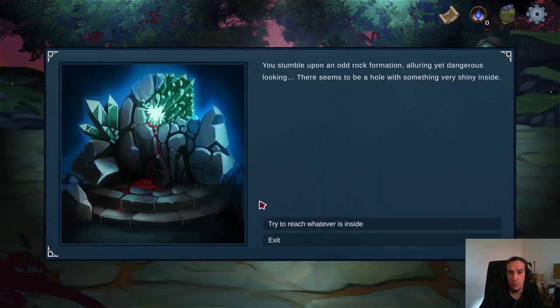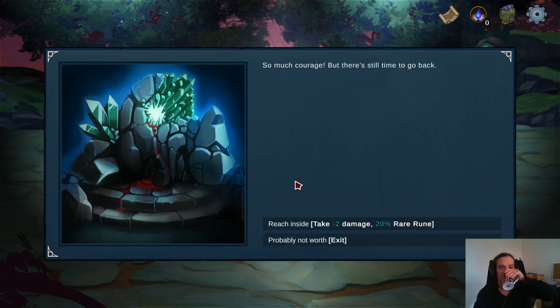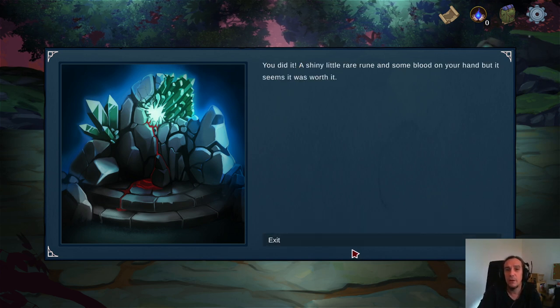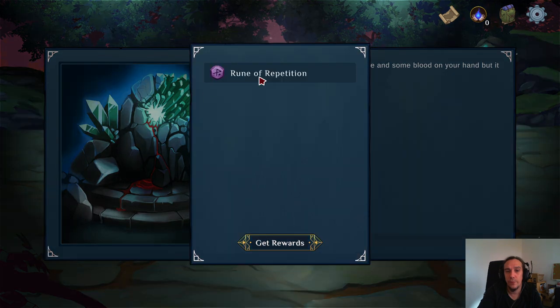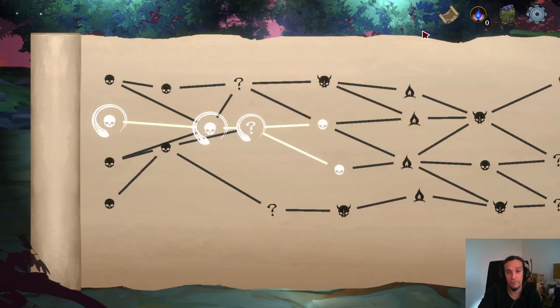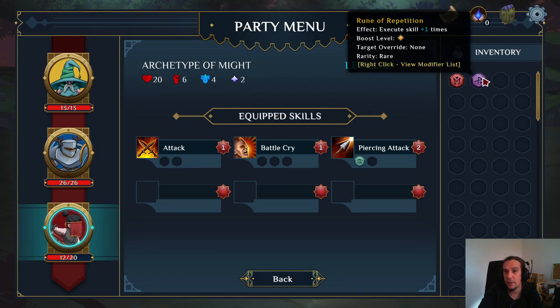First event: we stumble upon an odd rock formation — alluring yet dangerous looking. We're going to try it out anyway. The reward is: execute skill plus one time. That was definitely worth it — a pretty nifty bonus.